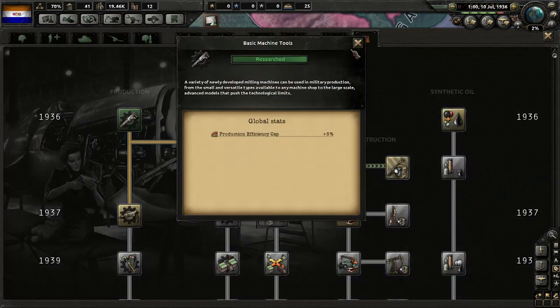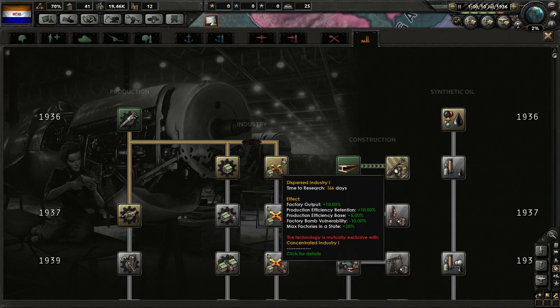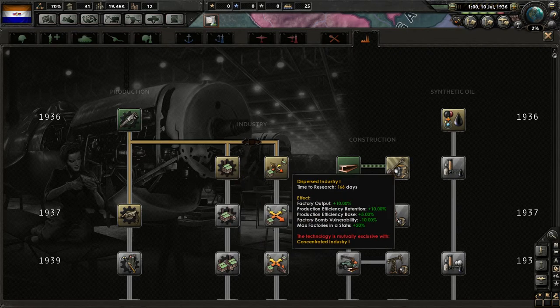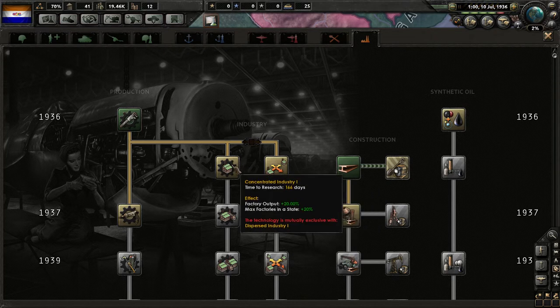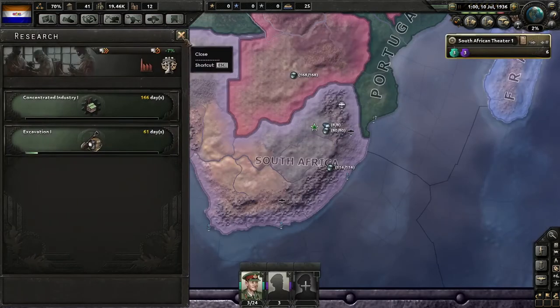Got our basic machine tools. Now, people still say concentrated industry is generally the better one, although I do think the bonuses from the other path can perhaps equal it out. It depends how much you're upgrading and switching around. For now let's do concentrated industry — you really don't have to worry about bombing, so that'll give us a little more production.